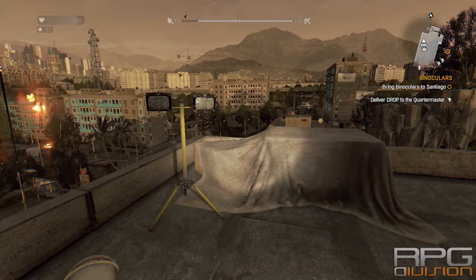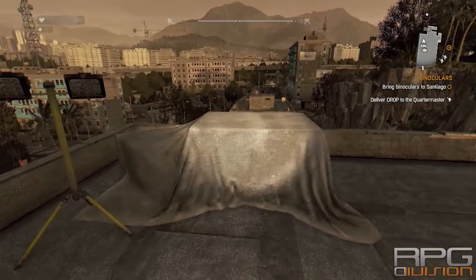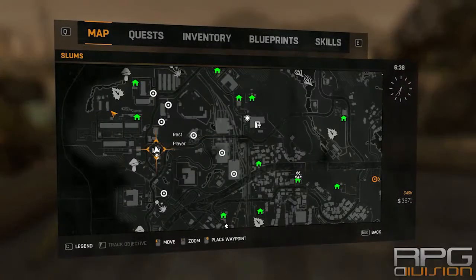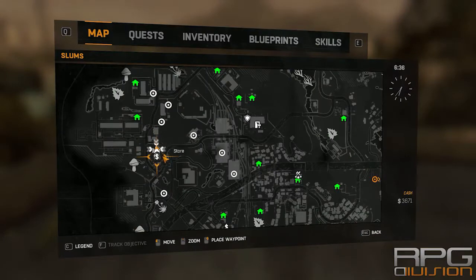Hey guys, welcome back to RPG Division. In this video I will show you where I found binoculars for the quest called binoculars. I found them over here, over on the west side, here where this safe house is.